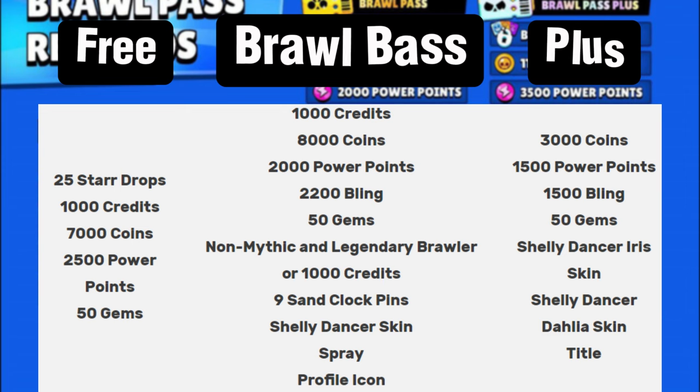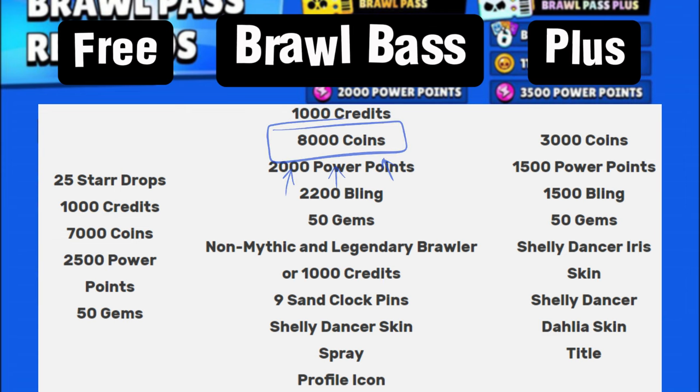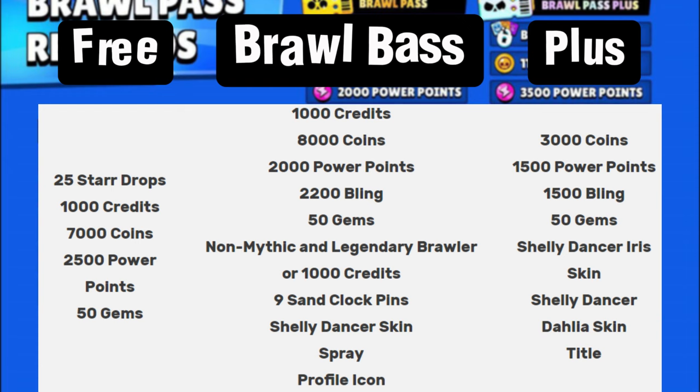Getting back on track: we can get 7,000 coins from the free Brawl Pass. If we buy the regular Brawl Pass, we get an additional 8,000 coins, giving us a total of 15,000 coins. Looking back at our optimal cost of 17,765, we are still short by 2,765 coins. You could potentially get those from star drops within the pass, but we're just talking about the flat coins here.